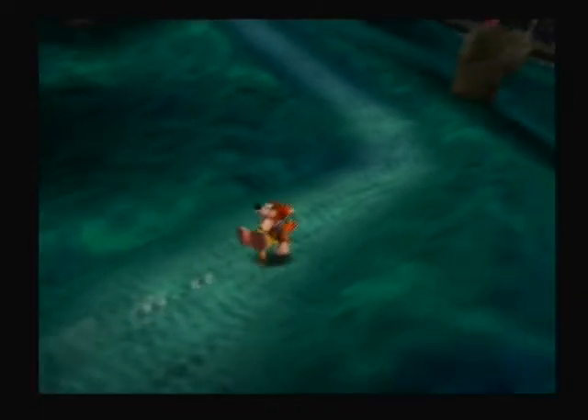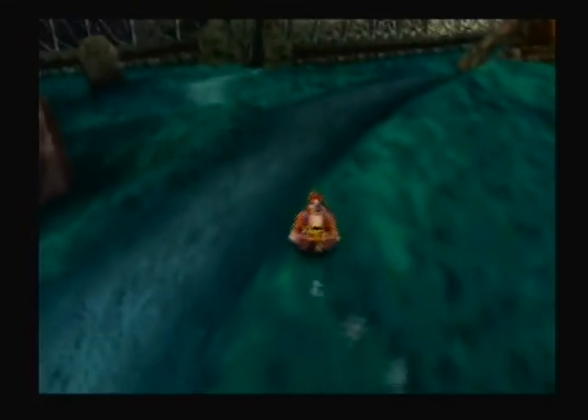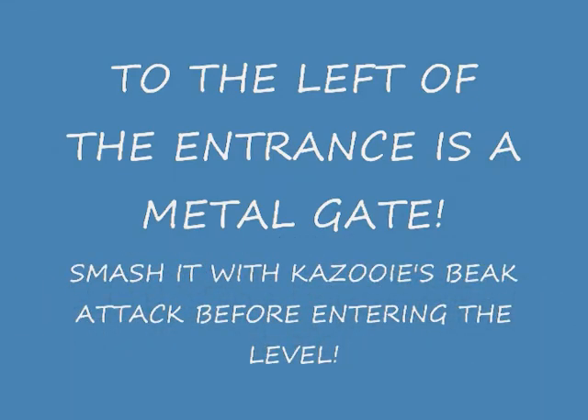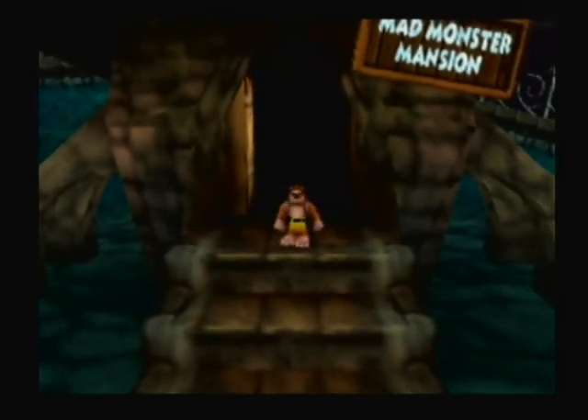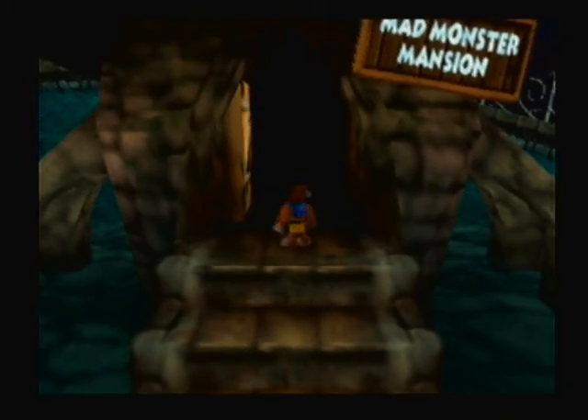Anyways, here's Mad Monster Mansion. Right now there's nothing here. The enemies that appear in this area are giant walking gravestones — they just kind of get up and start following you, so be aware of that. Whoa, it kind of glitched on the stairs there. Mad Monster Mansion — we will be entering this area in the next episode of Let's Play Banjo-Kazooie, so stay tuned for that and all of its mad monster glory.